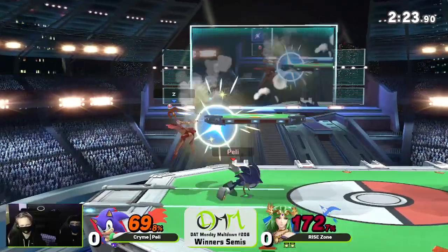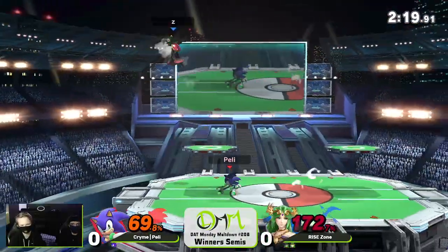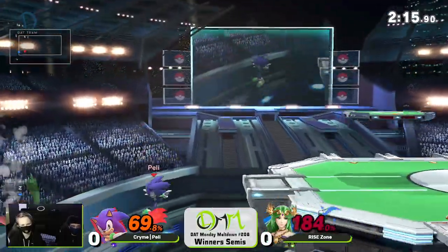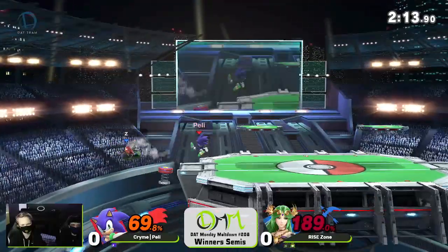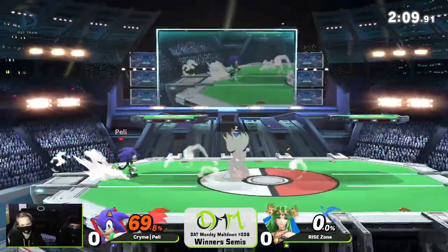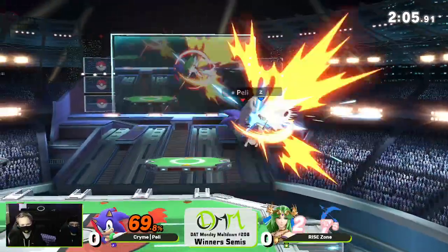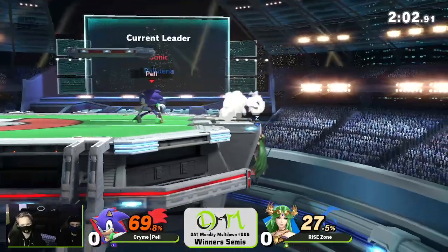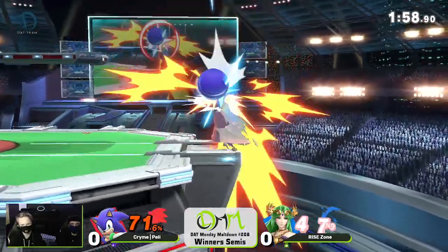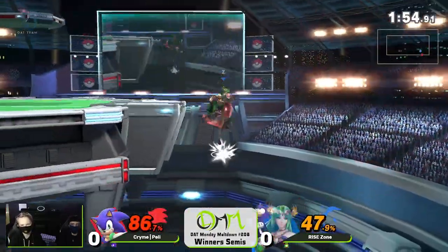Peli's looking pretty dire right now — really needs to find something. And don't get me wrong, Peli is clutch as hell. But Zone looking to reclaim that throne. As Peli says, there's a new king, baby — 69.8. And Zone still in the lead, but it's Peli with the stage control. It's Peli with the advantage. It's Peli who's looking to force Zone to take this L now. As they're going to catch him out, but Zone with the reversal.